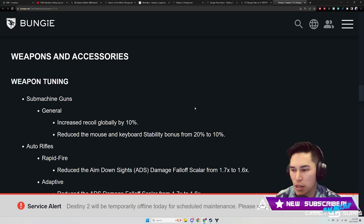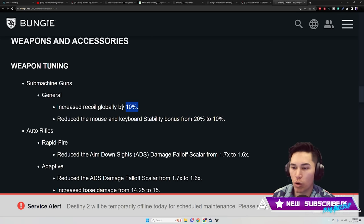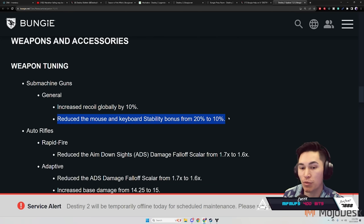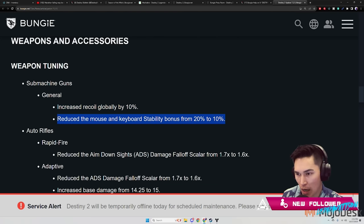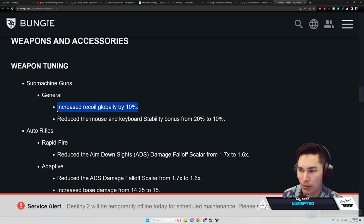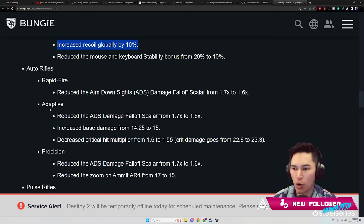Weapons and Accessories — Weapon Tuning: Machine Guns — general increased recoil globally by 10 percent, and reduced the massive keyboard stability bonus from 20 percent to 10 percent. This is very much targeted at mouse and keyboard but is affecting everyone, especially with that recoil globally. We will be showing that this week.